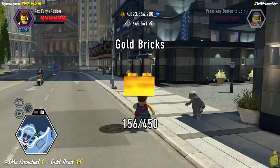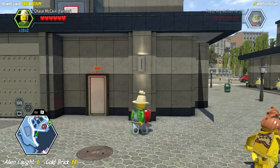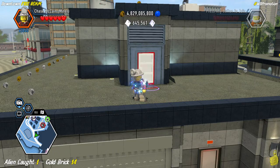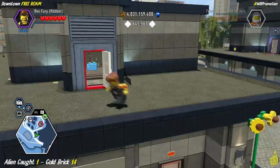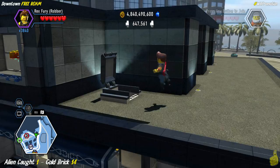We start with the one closest to the road, using the watering can to grow a sunflower and climb it to get to the next rooftop. Right away there's a crowbar spot — we crowbar it open and inside it's just a super brick. Then we've got another crowbar spot — inside we find a teleporter.